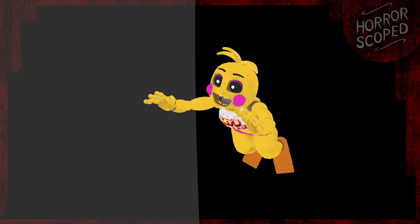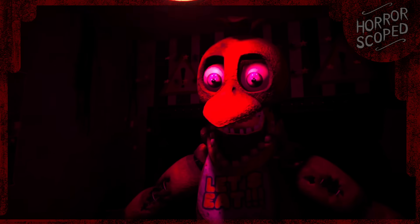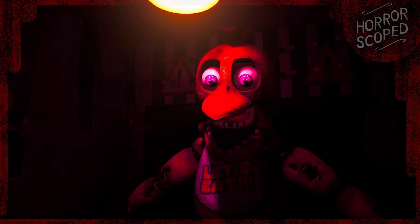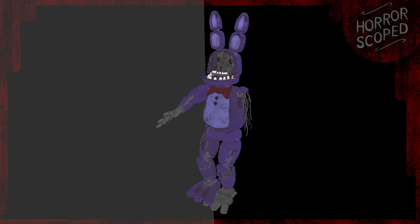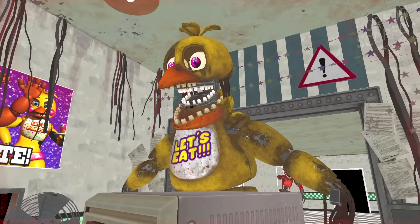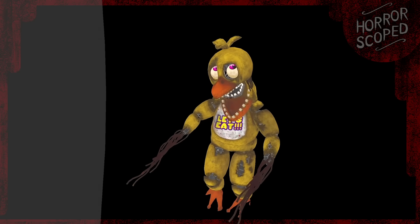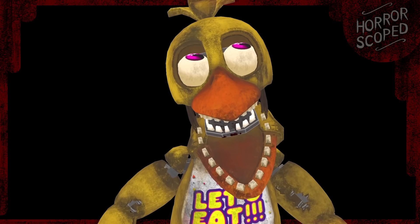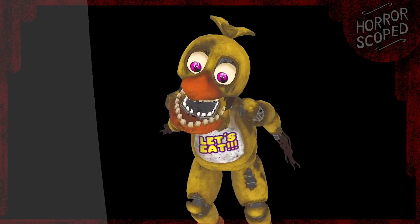For the most part, the toy animatronic jump scares are simply them lunging towards the camera, but the Withered animatronics are a bit more interesting. Bonnie, for example, will remain far below the camera for a moment before being quickly moved up into frame where his animation plays out. Even more terrifying, Chica will behave the same way — except her arms will stick straight out and her eyes are rolled back into her head. She will then be moved upwards into frame where she begins biting at the camera, resulting in one frightening jump scare.